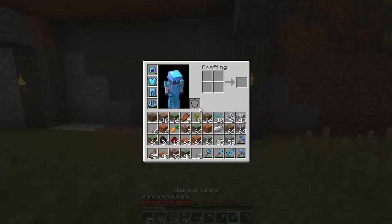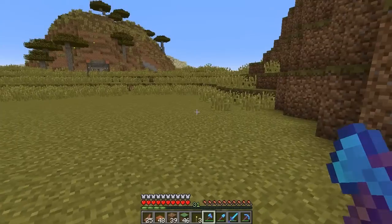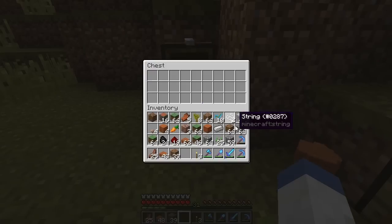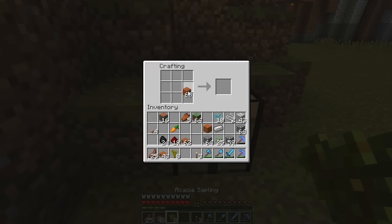Let's make some fences — I'm going to use the orange acacia fences. My inventory is so full, let me make a quick chest. There we go — now let's make some fences if I can remember how.